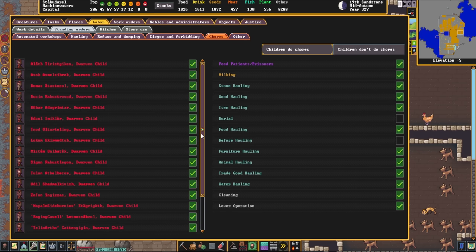Also worth noting: if you have particularly upset dwarves, on the left side of the chores screen you can specifically remove certain dwarves from chores. So if you have a dozen children and two of them are really upset, maybe remove those two from chores and allow them to get some respite. It's also worth noting that making a bunch of toys is good for them — put a stockpile of toys in the tavern and the kids will be quite happy.